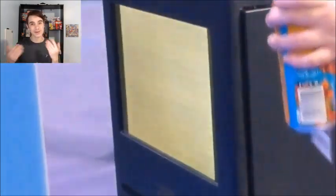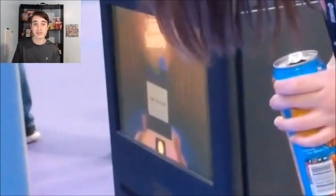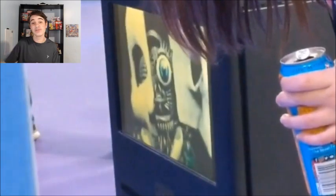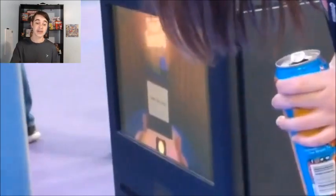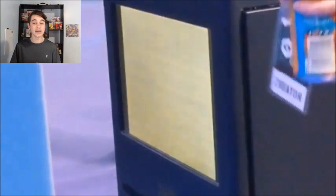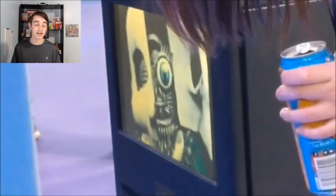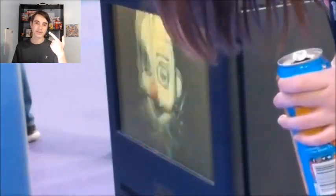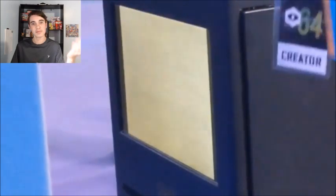The next jump scare we have is Ennard, which is super cool to see because we didn't actually know he was going to be in the game until just now. Ennard has officially been confirmed. It's really cool to see that there are still new characters we don't know about that are going to be in the game. And Ennard's jump scare — not only do we now know he's in the game, but his jump scare looks pretty cool. He actually blinks during his jump scare, just one or two frames, but it's cool to see him blink.